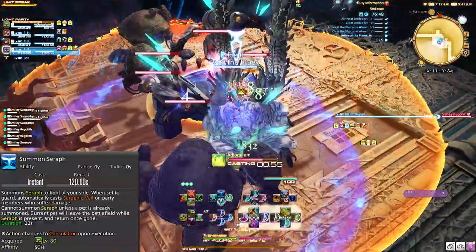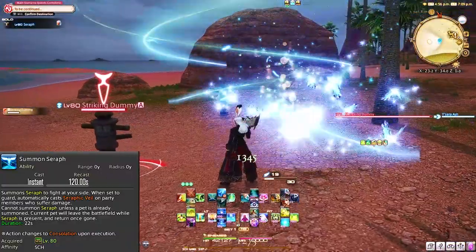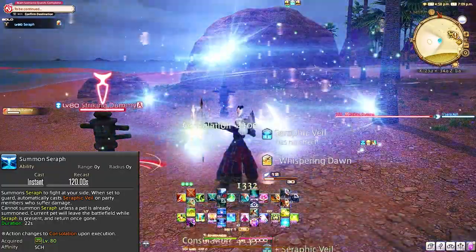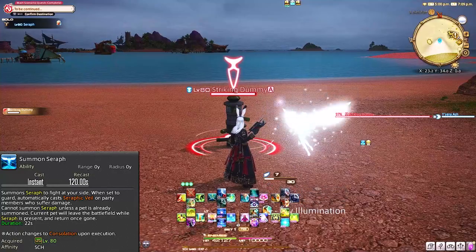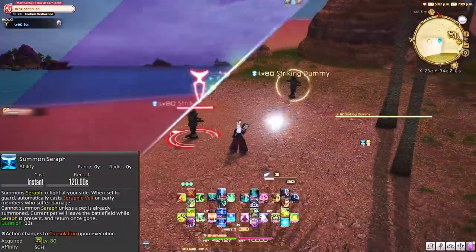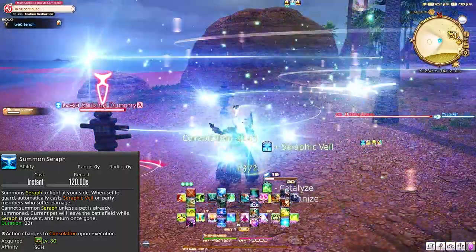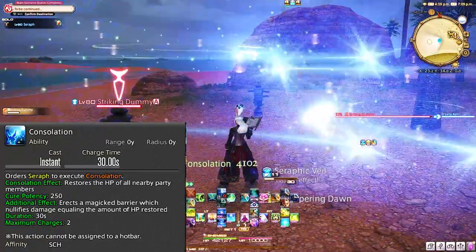Summon Seraph — I feel like I don't see this ability being used as often as it should be, but it literally is one of my favorite abilities in the Scholar toolkit, and I keep this on cooldown in trash mobs all the time. You replace your fairy with a stronger version called Seraph. They do all the same things a fairy does but just a little better in some areas. Her regular regen healing is now not only a heal but also a tiny shield — like free mini Adlos to whoever she heals. Not only that, you also get another ability opened up: Constellation, which is a free group AoE healing shield. It just makes pulling and trash pools way easier.